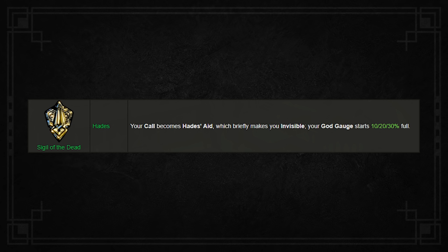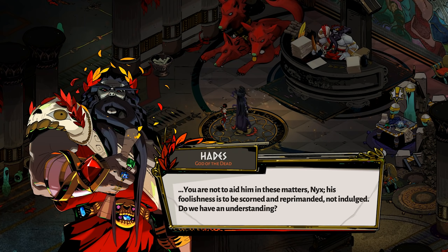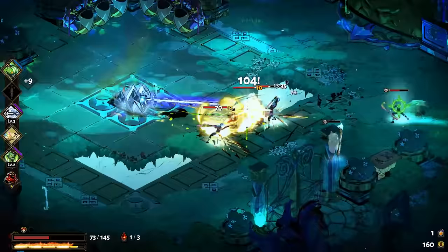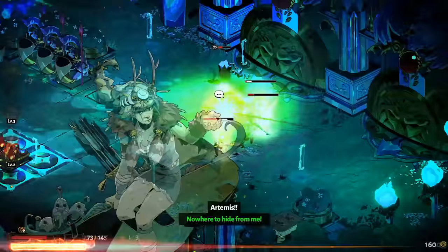The final keepsake comes from Hades himself, and it's called the Sigil of the Dead. This keepsake transforms your call into Hades' aid, which briefly makes you invisible and preemptively fills up your God Gauge a certain amount at every encounter. You can only unlock this keepsake by giving Hades Nectar, which is not an option that's often available, so keep an eye out and always give your Nectar to Hades when presented the opportunity. Calls are some of the most powerful abilities in the game, and the added effect of making you invisible is fantastic, so consider the Sigil of the Dead if you're looking for a little extra oomph on your next run.